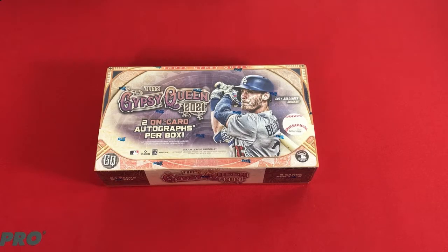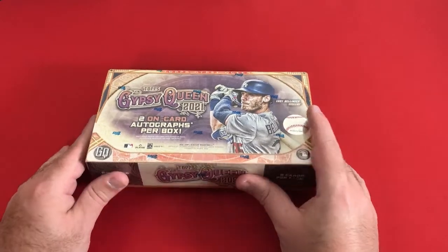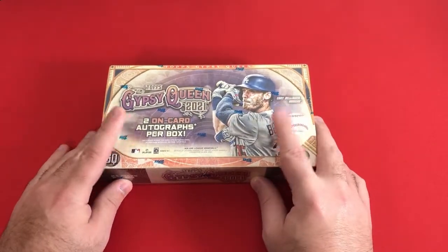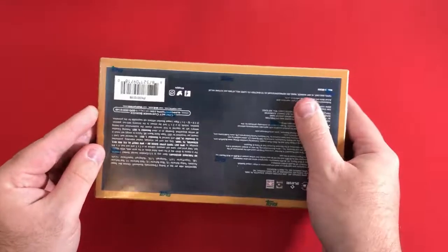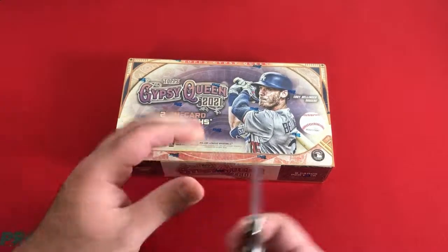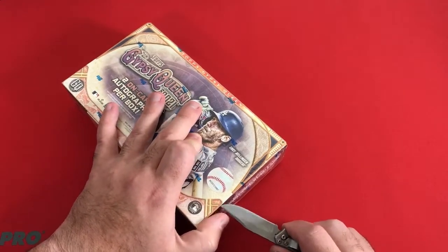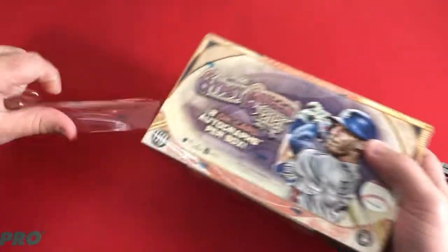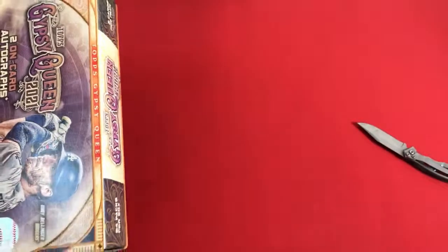Hello and welcome to another card opening video. Last time we had the box that the arena had for Topps 2021 Gypsy Queen. This time it's up to my box. We're going to see what we can get. Already seen a lot of the box, seen the product. Going to go ahead and rip into it. This is my personal box. I'm going to hopefully pull something great out of the auto checklist — maybe a Ke'Bryan, any Marlins players, that kind of stuff.